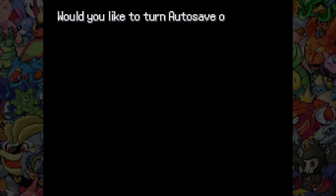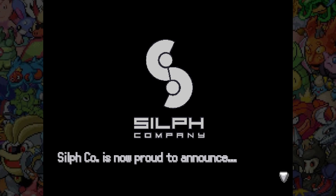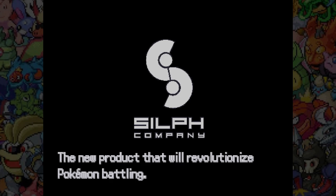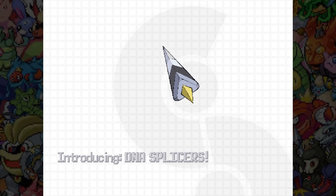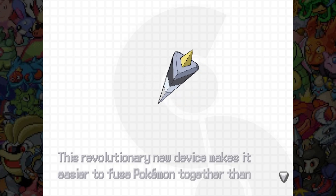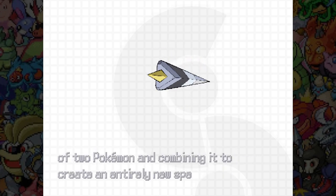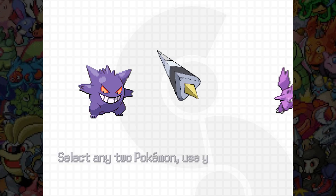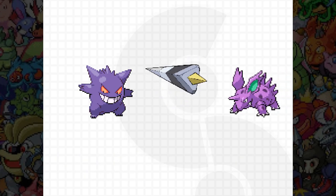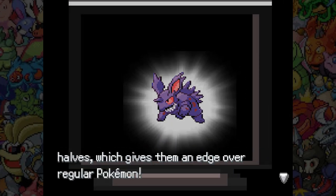We'll watch the intro. The intro plays — Silph Co. is proud to announce the new product that will revolutionize Pokemon battling: DNA Splicers. These are the things that the Gen 5 legendaries use. Sorry, the audio was probably very loud for a little while — it sounds like it may have reset my game volume to 100 instead of 50. Fused Pokemon can learn moves from both halves, which gives them an edge over regular Pokemon.